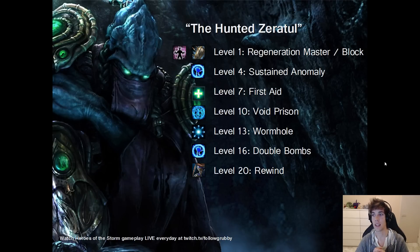One caveat: if you're going to get bursted down in two to four seconds, Regeneration Master will have done virtually nothing — maybe you gain 120 life during that time, whereas Block would have blocked maybe 400–500 damage from two basic attacks. Keep that in mind when making the decision between Regeneration Master and Block.